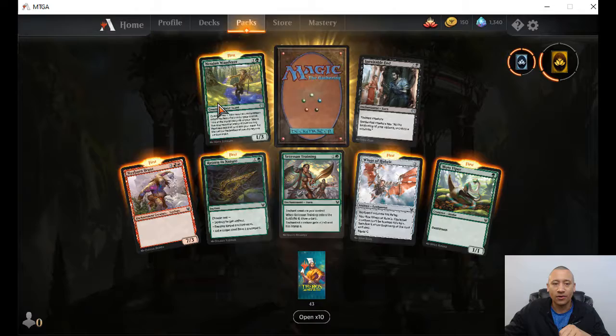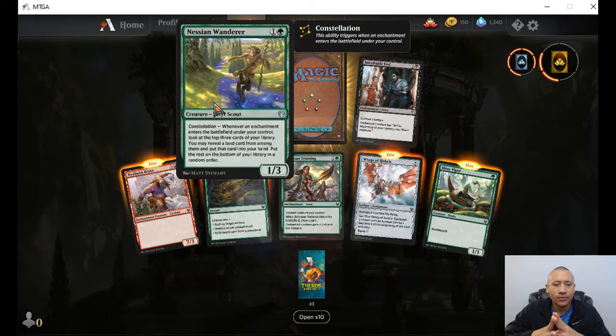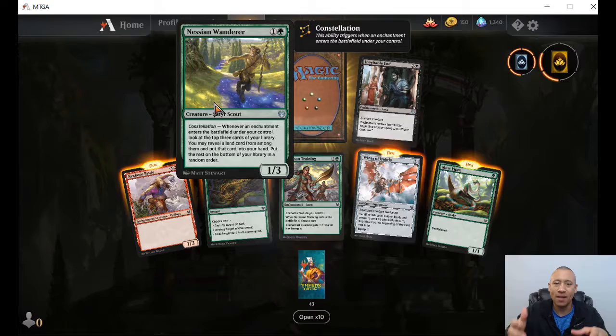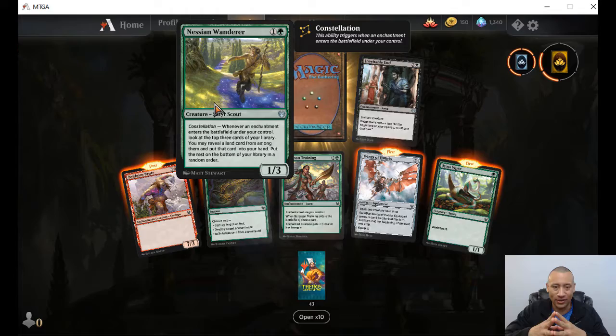We've seen Inevitable End — this will be our second copy. Nessian Wanderer — one colorless, one green, constellation. Whenever an enchantment enters the battlefield under your control, look at the top three cards of your library. You may reveal a land card from among them and put that card into your hand, putting the rest on the bottom in random order. So this could be sitting out there, you put out an enchantment, you get to look at your top three, and if there's land there you get to put it right into your hand.